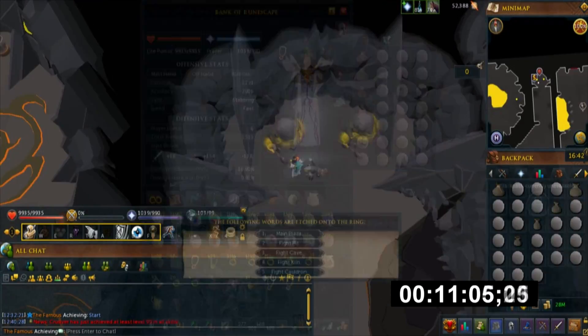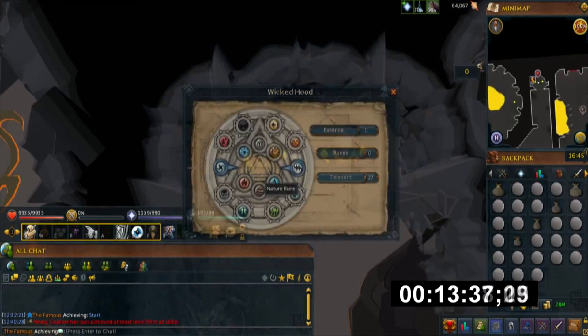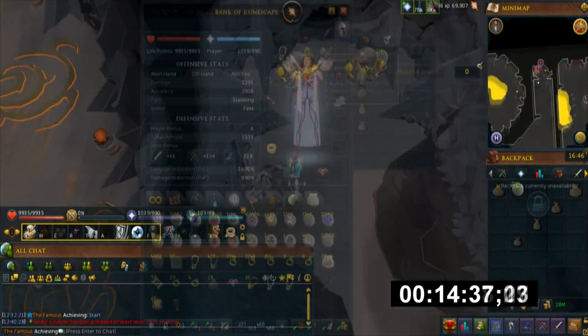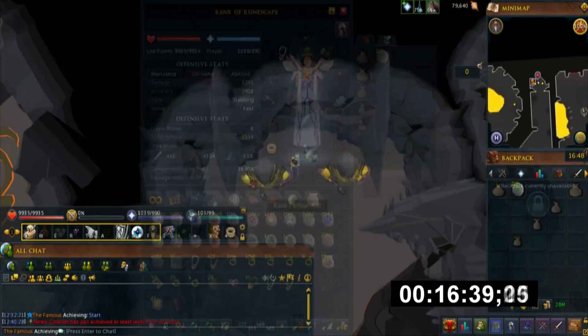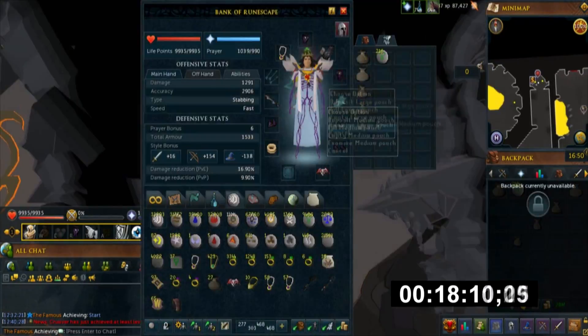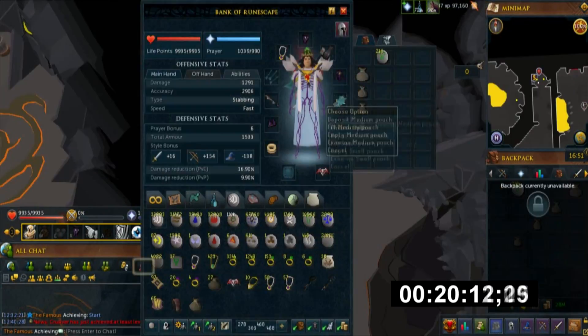I also have an Abyssal Titan, which requires 93 summoning and holds up to 20 pure essences. So pretty much each trip I use 103 essences. Since I completed the Hero's Welcome quest, I can craft an additional 5% more runes, meaning I can craft 216 runes per perfect trip. Although I do sometimes misclick and end up not filling one of my pouches.